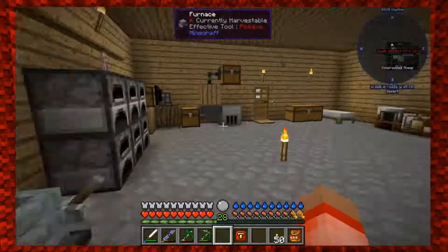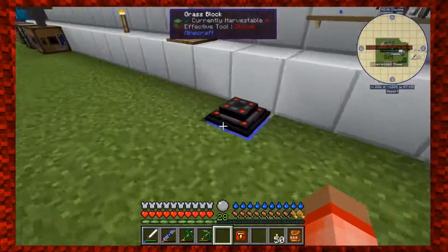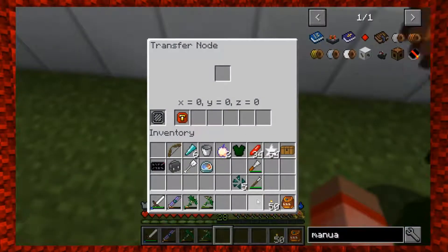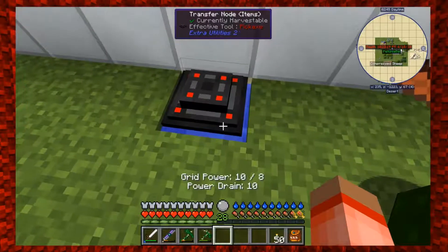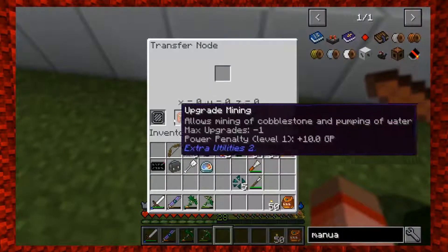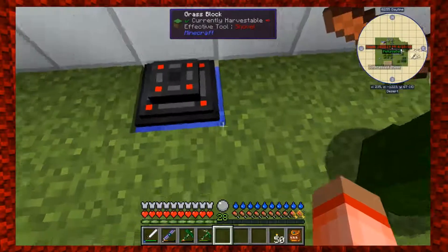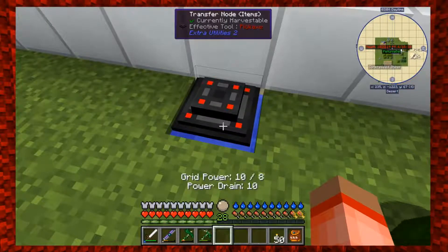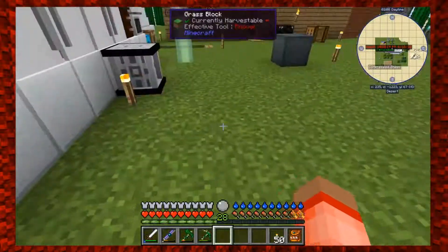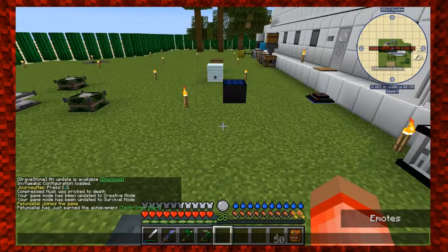This is supposed to be the substitute for the world interaction upgrade. Hopefully Katherine, I'm holding you to it - this should allow the transfer node to pump water. Do we need to put something in the filter? The filter is just a filter. Something happened - either we don't have enough power or we have too much power. Let me try something.